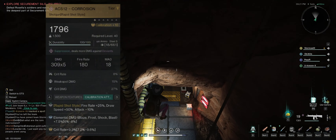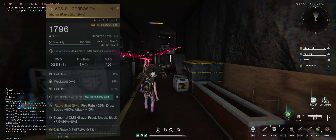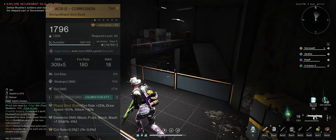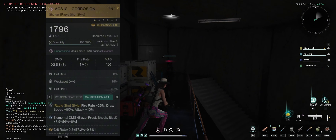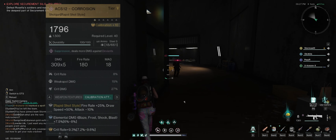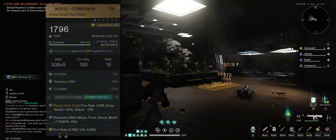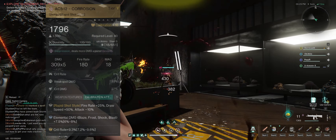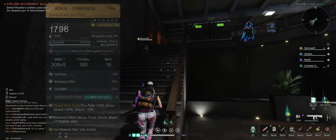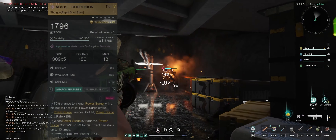You're gonna need the ACS 12 Corrosion. The attributes for that gun: crit rate plus 8%, weak spot damage plus 15%, and crit damage 27%. For the calibration attribute, you're gonna need Rapid Shot with a fire rate of plus 25%, draw speed plus 50%, and attack minus 10%. The one I have has elemental damage plus 7.5% and crit rate damage plus 9.3%.